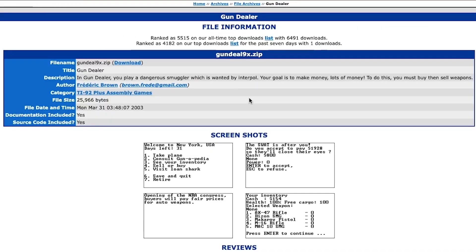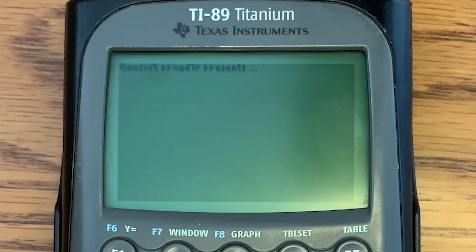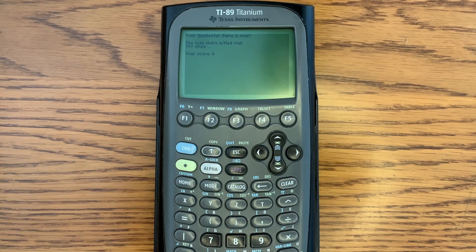The second game we have is Gun Dealer, where we apparently are a gun dealer. I'm looking forward to this one, let's see how it goes. Let's start our new game. Press any key to stop. To stop what? I don't believe in handicapping myself, so I will be choosing easy mode. Let's try taking a plane, maybe. That seems pretty logical. What just happened?